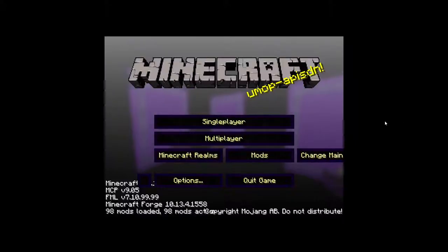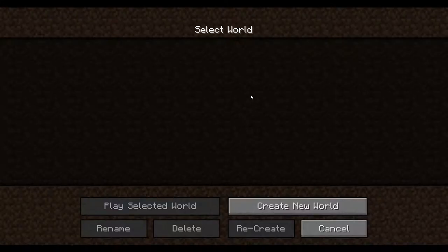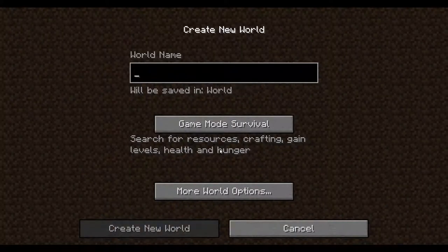Hello all my lovely souls. This is Sarri and welcome to a new pack of the Curse Launcher called Aero 404. If this goes well, this might replace Sky Mist as I currently can't play that.